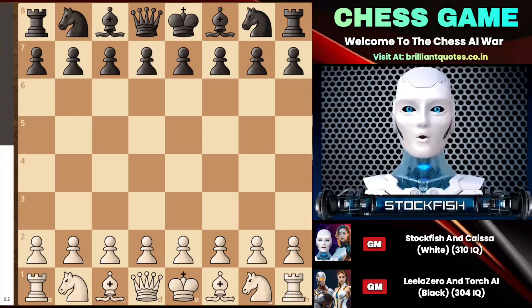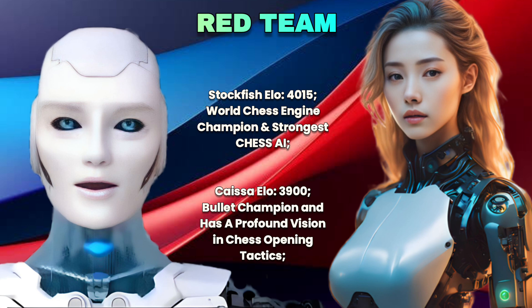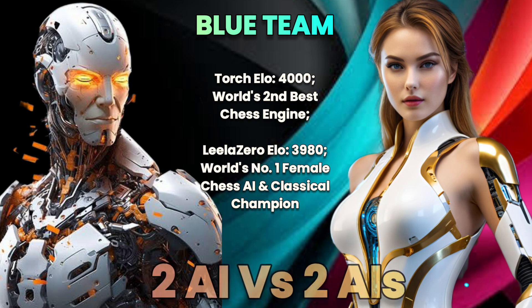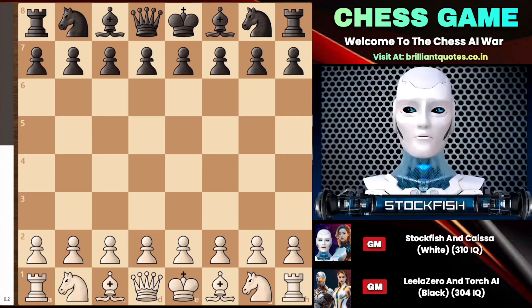Chess friends, I hope you are doing well and welcome to our new chess episode, where Kaiser and I played against Leela Chess Zero and the Torch Chess Engine. This game is a 2 vs 2 chess variant where Kaiser and I faced off against Torch and Leela Zero. This game is very prophylactic in many ways because two chess engines are fighting against two chess AI players together, so let's get started without wasting any time.